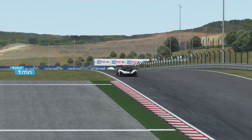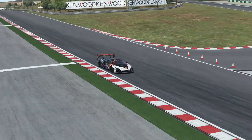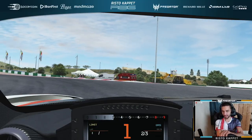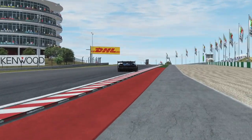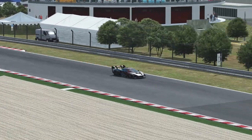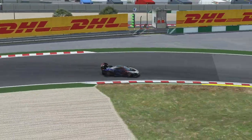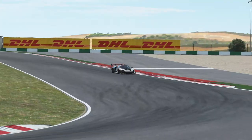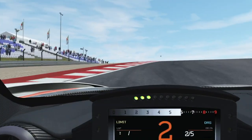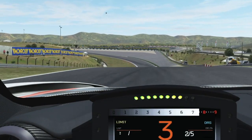Heading towards a hairpin, also shaped like a bowl, potentially with some good overtaking chances — and you can fly out of here. Now again a blind crest into a narrow corner with double apex and interesting uphill acceleration, so you can get on the power early.